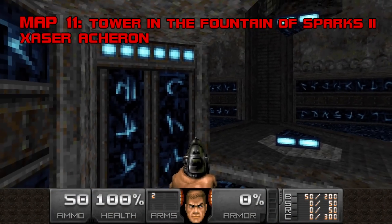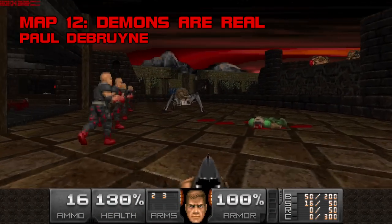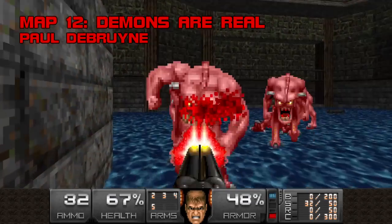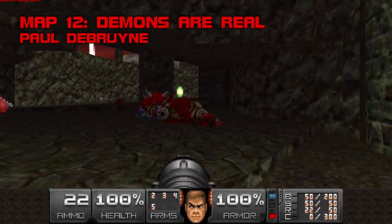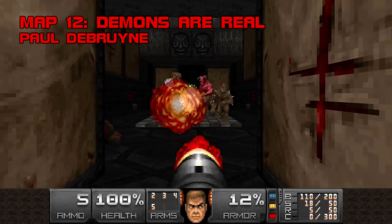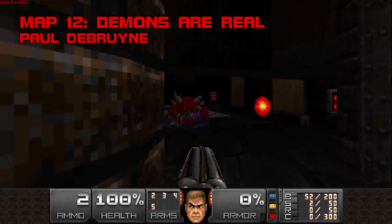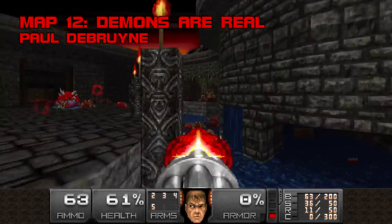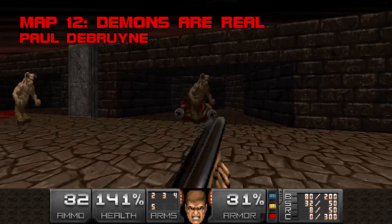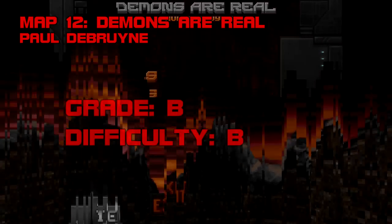Map 11: Tower in the Fountain of Sparks 2 is BTSX2's second hubmap. Map 12: Demons Are Real. Paul Skillsaw De Bruyne brings his signature buoyance back to BTSX with Demons Are Real, a compact brawler that repeatedly surprises you with monster teleports, lowering walls, and oh-s*** archviles. The blue key fight is good fun with a full rocket launcher, and the ending is downright insidious — both switches summon monsters, but the second one also reveals an archvile who will complicate your departure if you don't intervene ASAP. Everybody knows I think Skillsaw's a genius, but I don't think his BTSX work deserves the same distinction — his high-octane gameplay feels watered down here. Grade B, difficulty B.